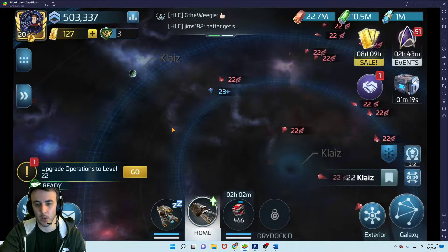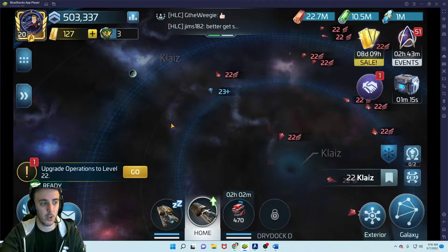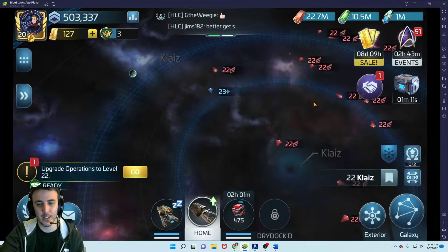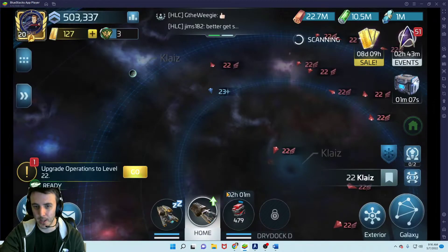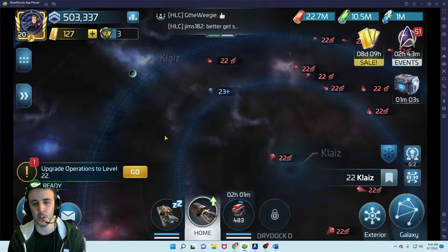You're going to be skipping those events for a while without the Franklin. It's a key ship to get. There is a free-to-play path to it through Cosmic Cleanup events, which we'll talk about in a minute. The other option is to purchase it from the store when it's available for sale.